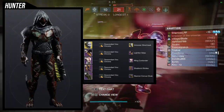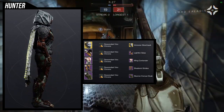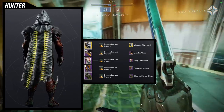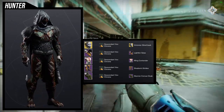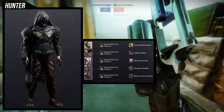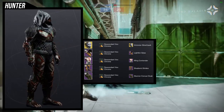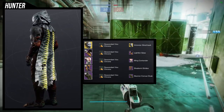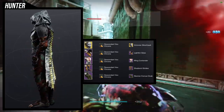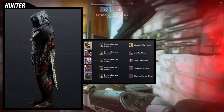For the Victorian Silver Hawk example set I went for something more terrifying — I didn't want anything too fancy because the next ornament deserves that look. For arms, Lightkin Grips because I wanted a bit of feather detail. Chest piece: Wing Contender — I like the bumps on the stomach. Boots: Shadow Strides because of the claws. And Scarin Corvus Cloak because it kind of hides the eyes.